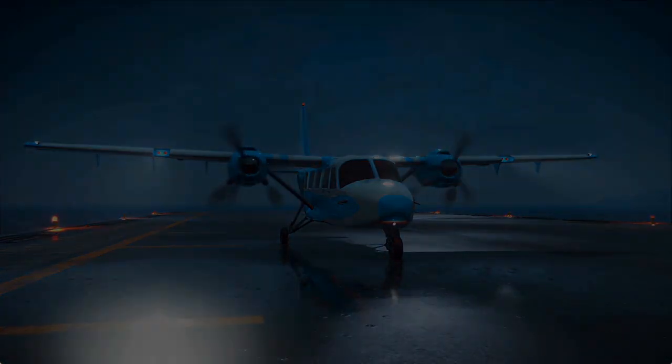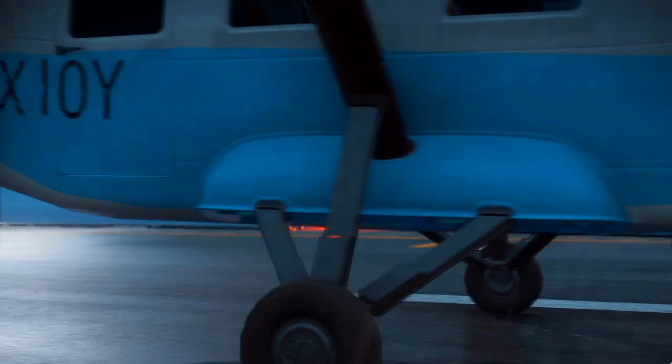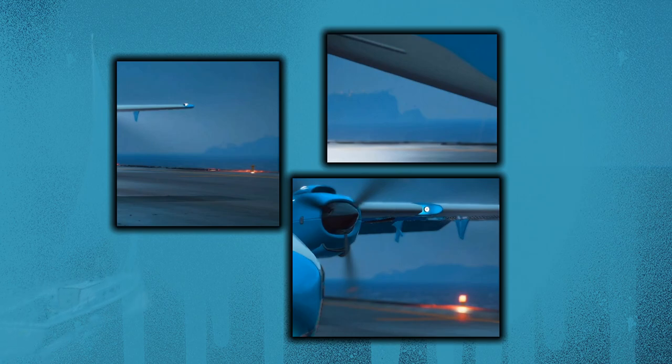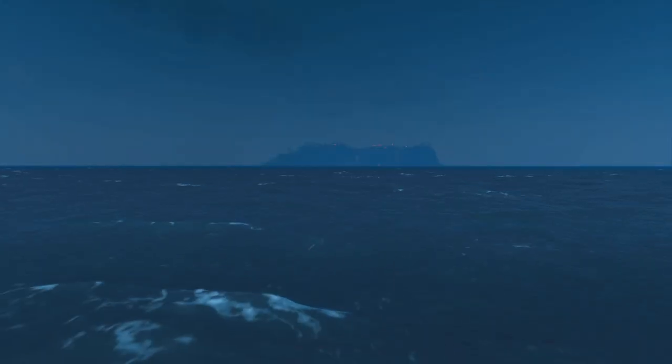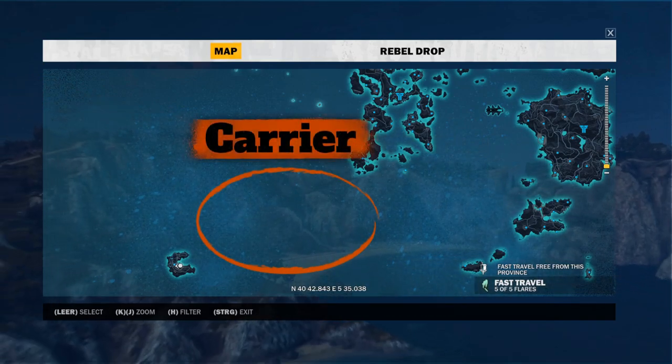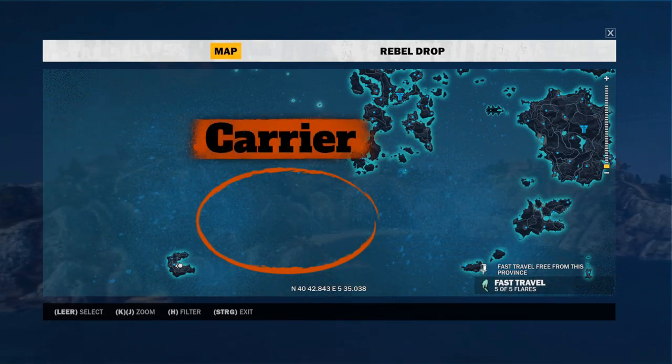First up, we need a point of reference for where it could even be, and luckily we actually get one — you can see a lonely island in the background. That can only be one place: Boom Island. And since we get a pretty clear view of it, we can even confirm that the shape matches up. With that out of the way, we can conclude that the carrier must be somewhere in the southwest region of the map, in order to get a clear view of Boom Island.